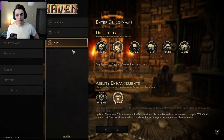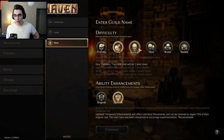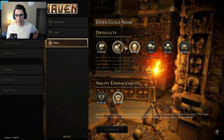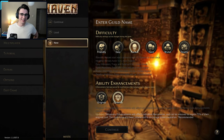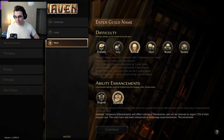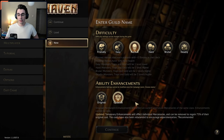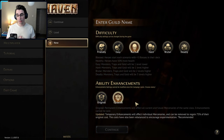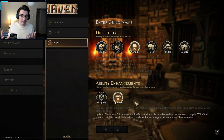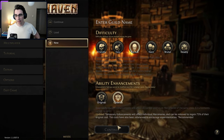So let's get started — let's create a new campaign. Difficulty? Looks like there's lots of different difficulties. We're going to go on Normal. I think that just sounds good. I don't want it really easy or friendly, and I don't think I need Hard or Brutal or Deadly — I haven't really played this game. For ability enhancements, there's the original and updated. It says updated temporary enhancements will affect individual mercenaries and can be removed to regain 75% of their original costs. The costs have also been rebalanced to encourage experimentation, and it's recommended to use the updated ability enhancements. So that is what I will do.